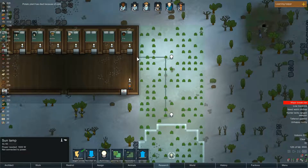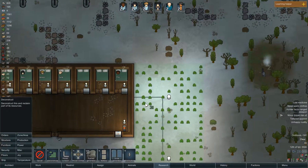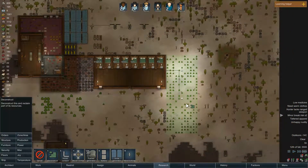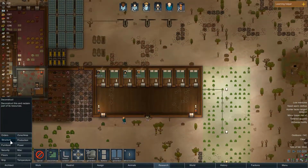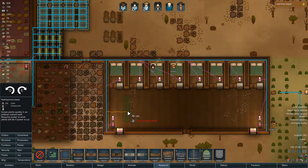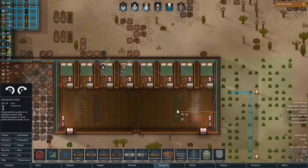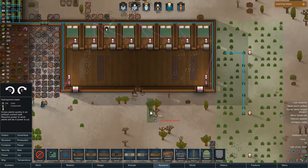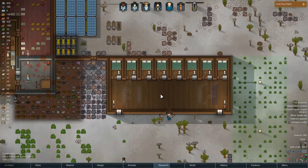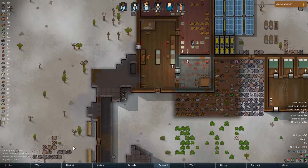I could just deconstruct one of these power lines so this won't waste any more power, because we're not using it anymore since they're freezing to death. We'll start hydroponics right away. This takes a lot of power but I'll make like four. I think the power supply should be able to handle this - we have eight batteries, an enormous amount of energy. And we'll just make potatoes like always.